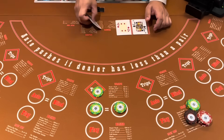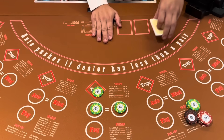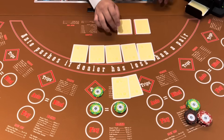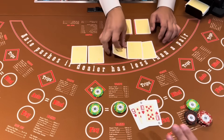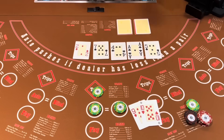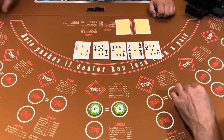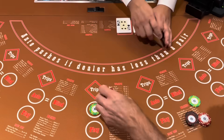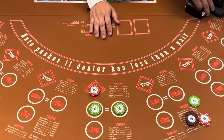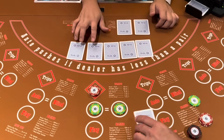All right, we'll parlay that to level two, see if we can get up to max bet here. Four fives — fold. Can't get a run going. We still have 500 in our blacks, so we can get back.